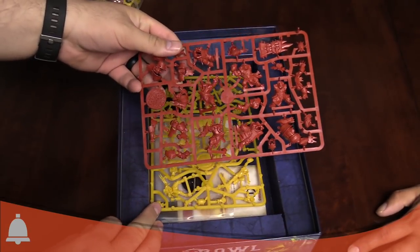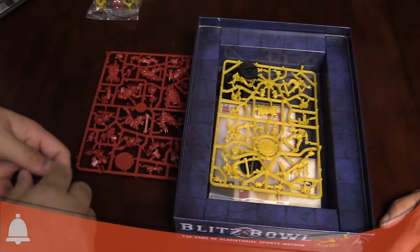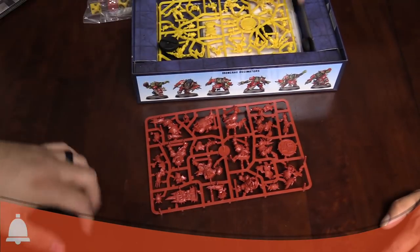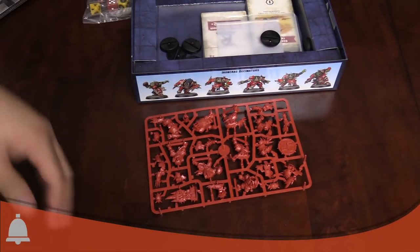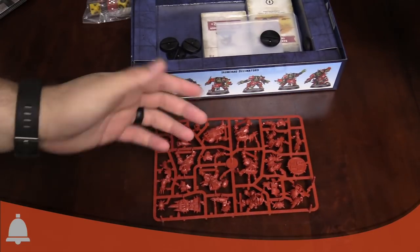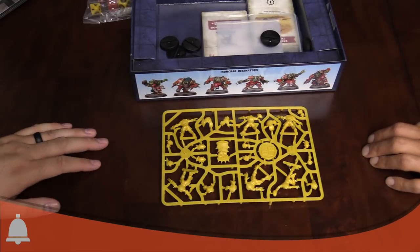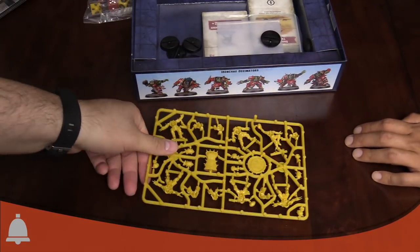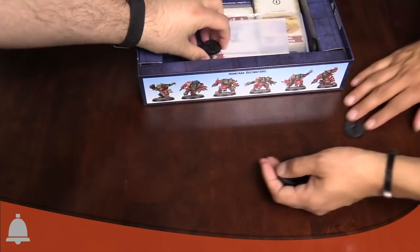There's your sprues — orcs in red, not green this time. If you've seen our unboxing of the Blood Bowl kits, you're going to recognize these. It's the same Blood Bowl orc sprue that you get in the full box, but you get two of those instead of just one. The humans came in blue last time, now they're in yellow. Same sprue, same deal. It looks a little different because it's colored plastic.